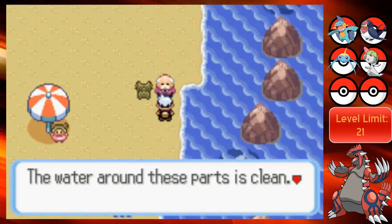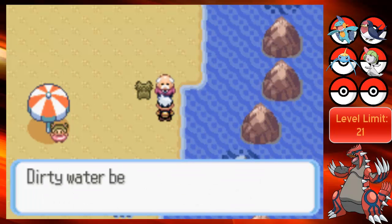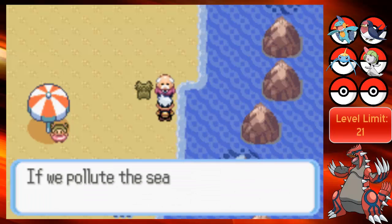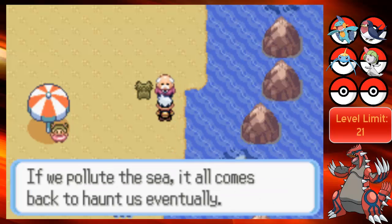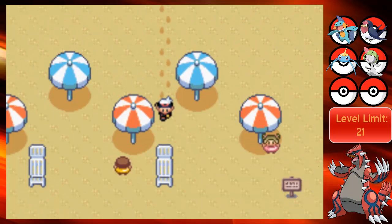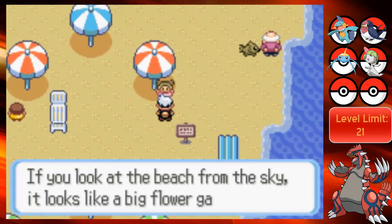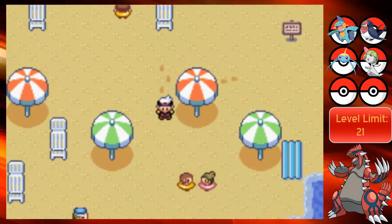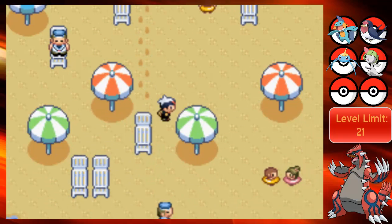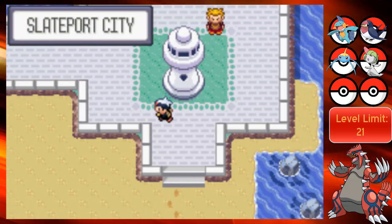The water around these parts is clean, but this trainer gets their Zigzagoon to pick up litter from the shoreline. Dirty water becomes rain and joins our rivers which we drink from. If we pollute the sea, it all comes back to haunt us eventually. You are the most unnecessary NPC. I think there are people hidden in these umbrellas somewhere. Or I could be wrong. Yeah, I'm probably wrong. Let's get moving - let's come to Slateport now.